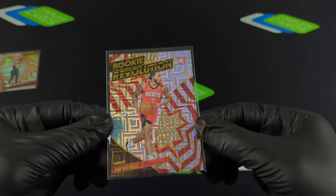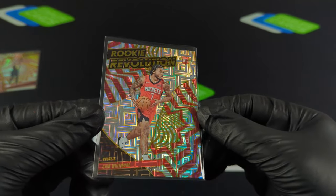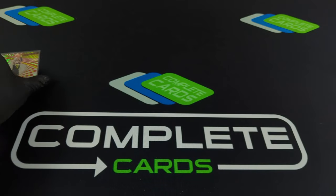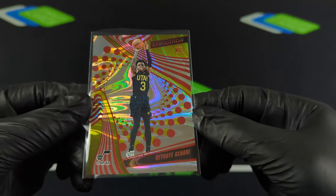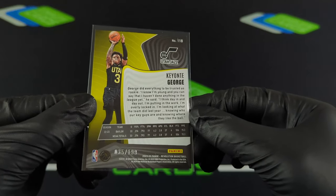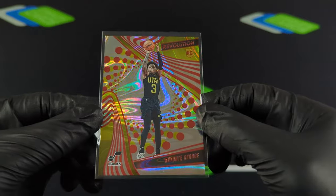We got the Levels here on Revolution — normally this Levels would be numbered if it was on the base and not an insert — but that's Cam Whitmore, a nice Levels parallel. And then lastly we've got a Keontae George on the Swirl, numbered to 199. So if you haven't been able to grab a box, this might be the blaster box product of the year.